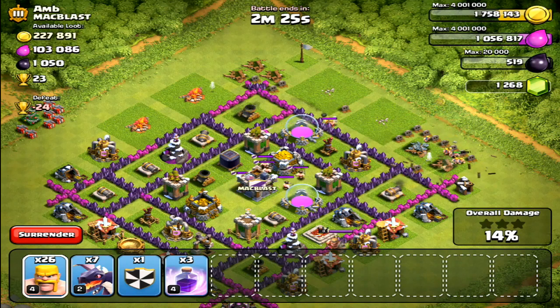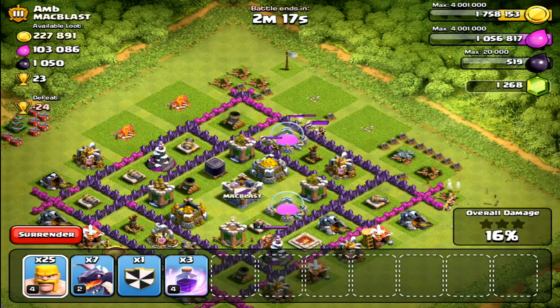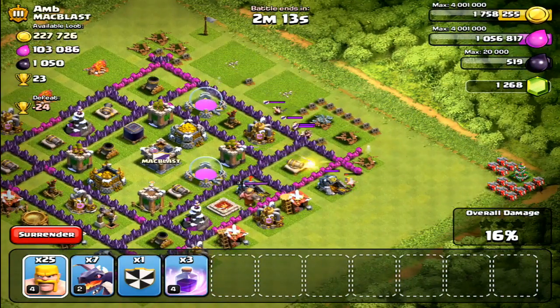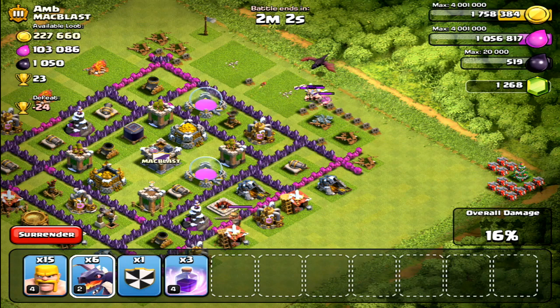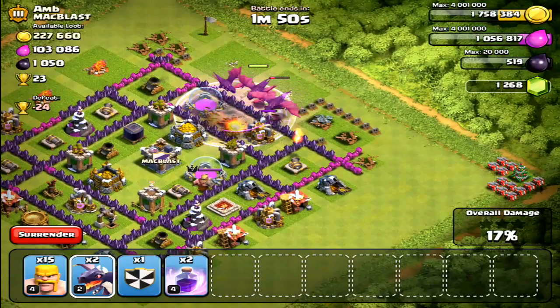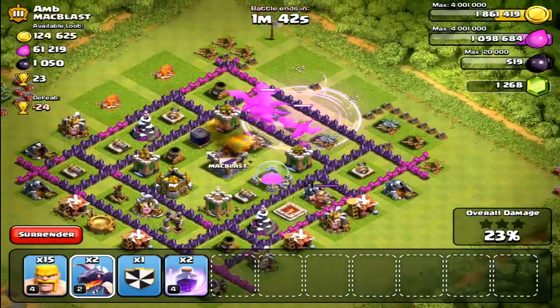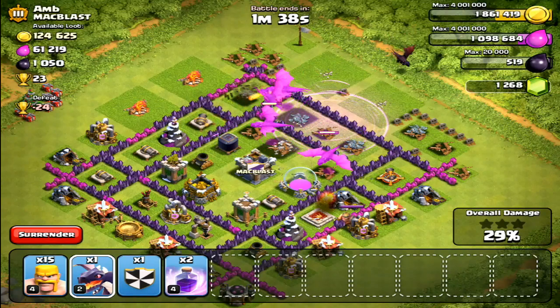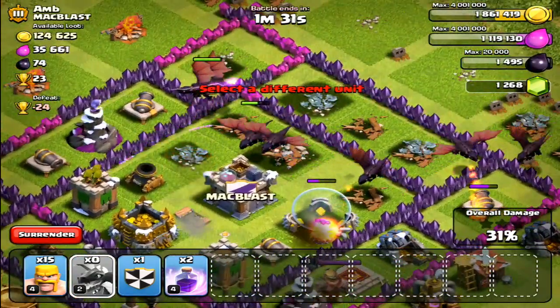There we go, and there are clan castle troops. Like I said, dragons can take them out, but I don't want them wasting health on clan castle troops. With barbarians I would have been fine, but obviously barbarians can't attack dragons in the air. I still want to take them out so my dragons don't get focused on them. I drop most of my dragons right there, and I'm pretty sure I already have this base wrapped up — I still have two more rage spells and five dragons, which should be enough to three-star the entire base.